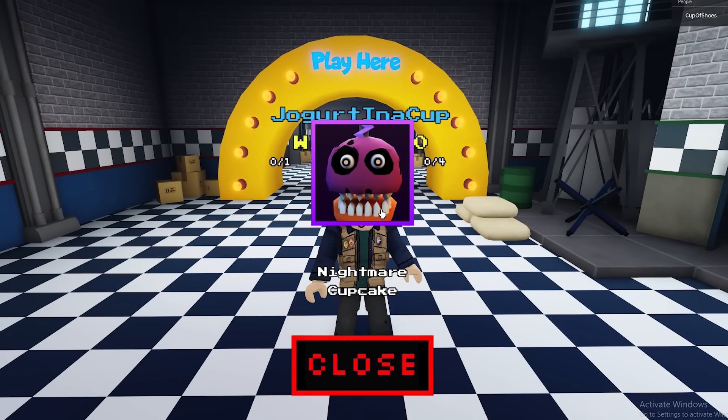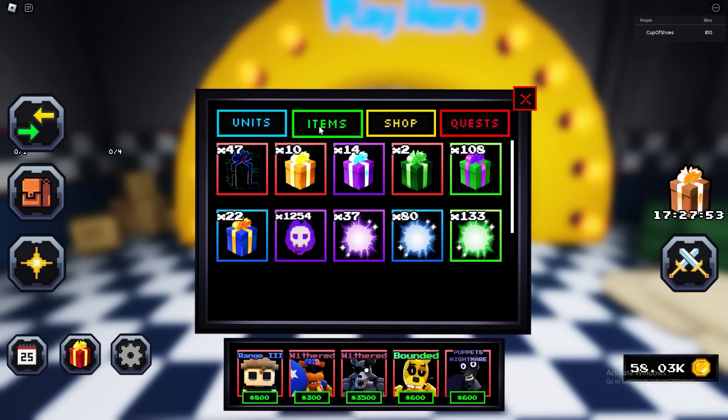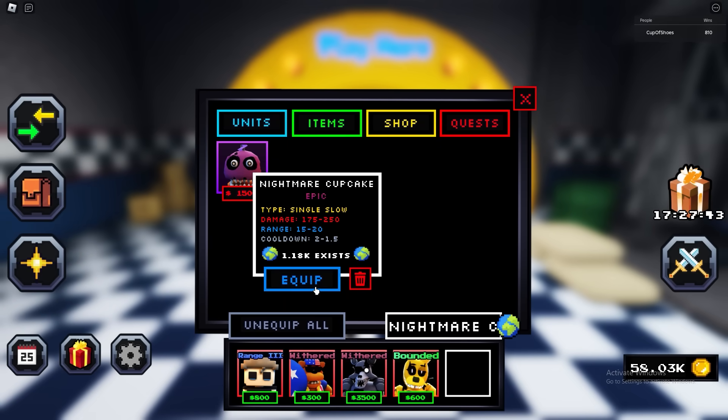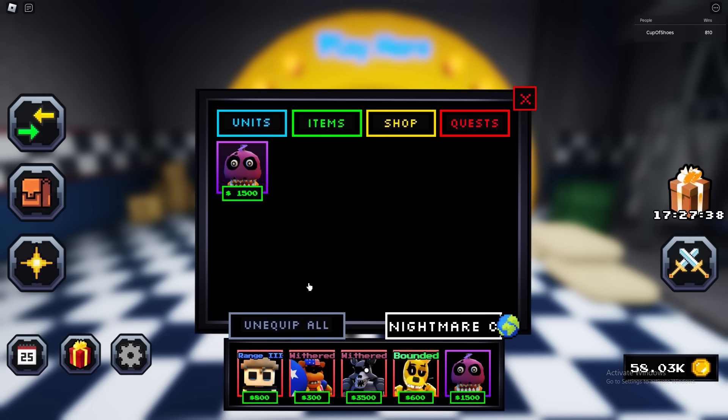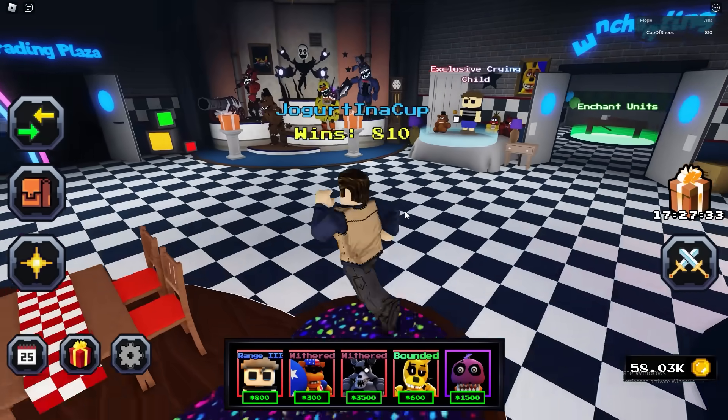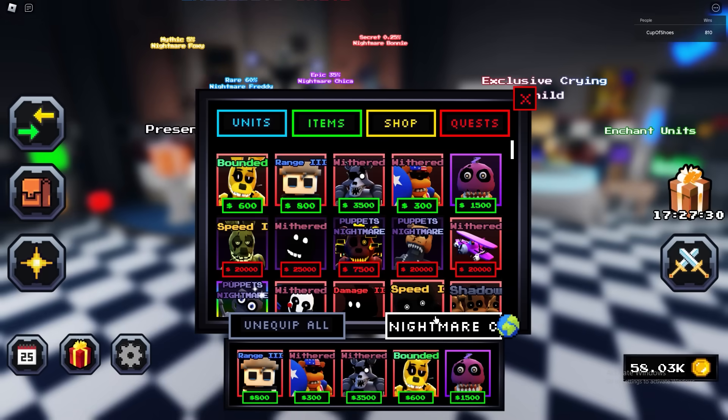We got a Nightmare Cupcake. This is an interesting unit — we're gonna test it out today. It's a Single Slow with 175 damage. Looks like it's pretty trash, but we're gonna have to test it out. And I got this Nightmare Foxy from trading, so we're gonna have to check that out as well.